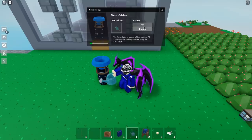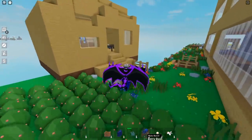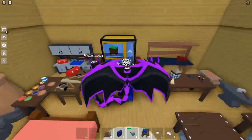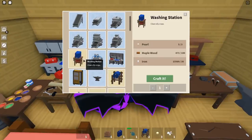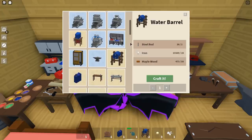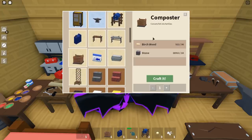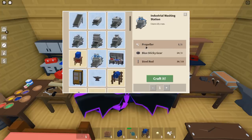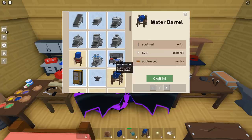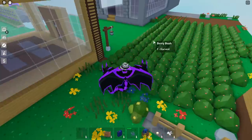You can also empty the water back into the catcher or refill from it. At the workbench, you can also see the new industrial washing station, the washing station, the water barrel, the water jug, bait, and the composter. I got one propeller and three pearls from trading, which I'll show you in this video.